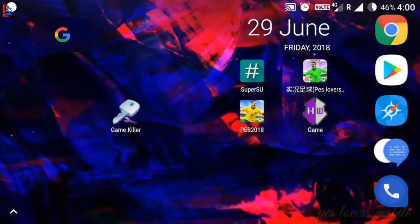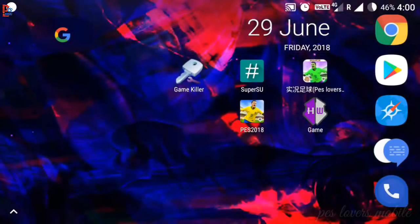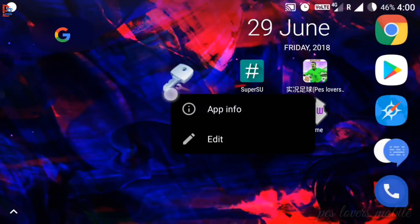How to use Game Killer. The first thing is your phone must be rooted to use this app. If your phone is not rooted and you don't have any knowledge about rooting, please don't do it. Here you can see the Game Killer app.